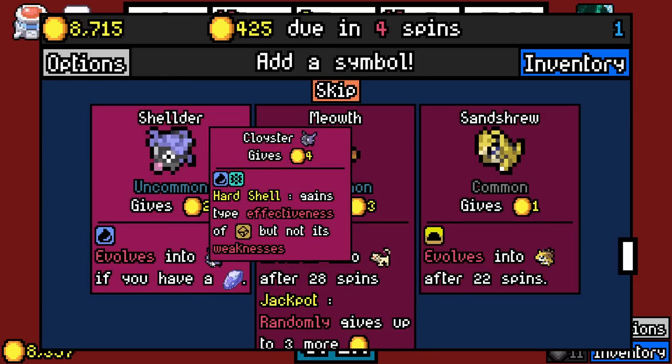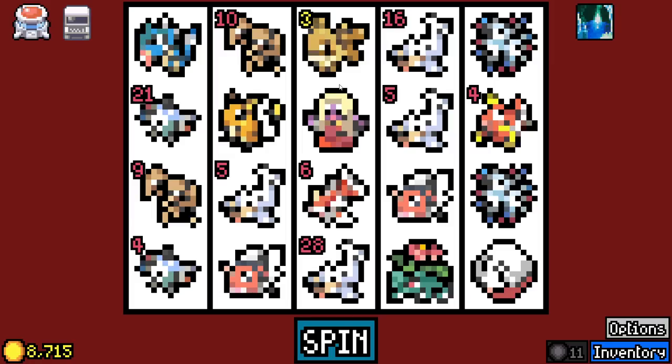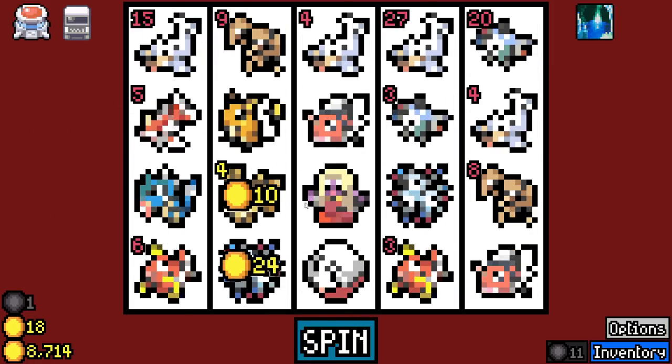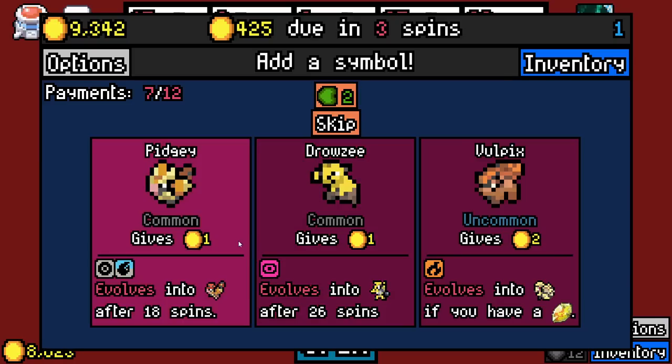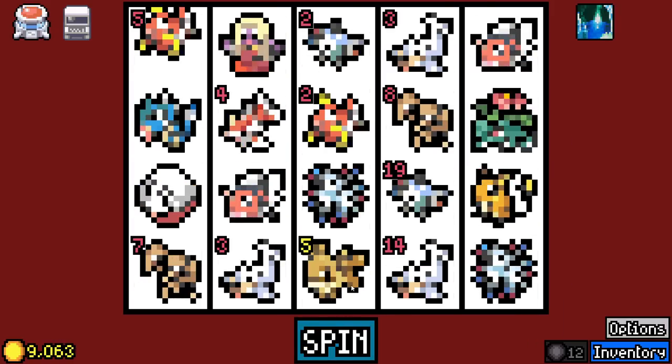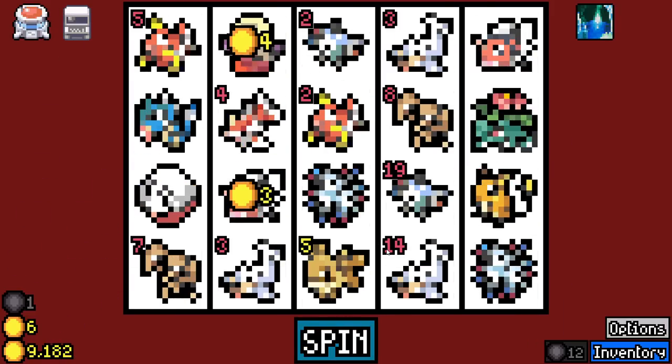Shellder — type effectiveness of rock but not its weaknesses. We actually actively don't want that. The fact that Seaking is adjacent — we should save for when we get the rare pulls. Who knows what's coming up?